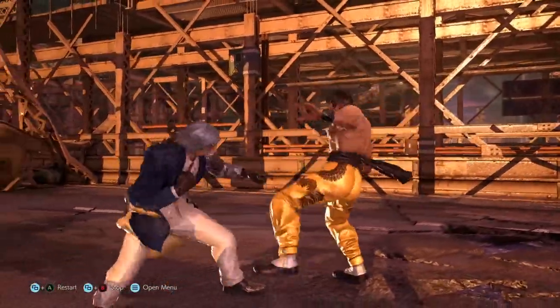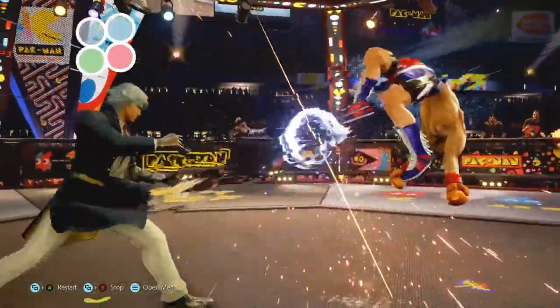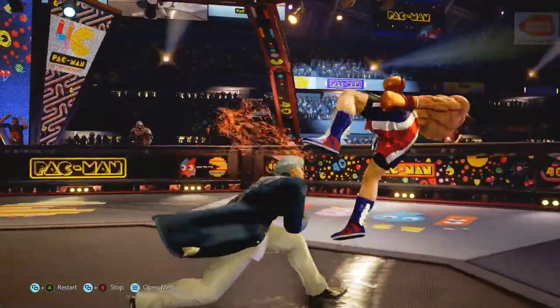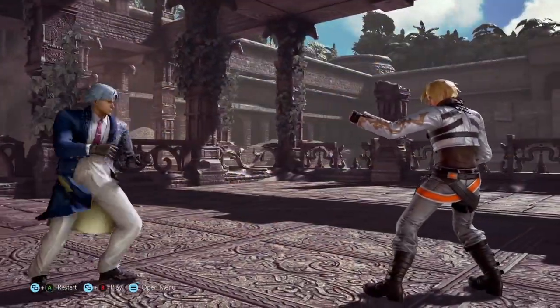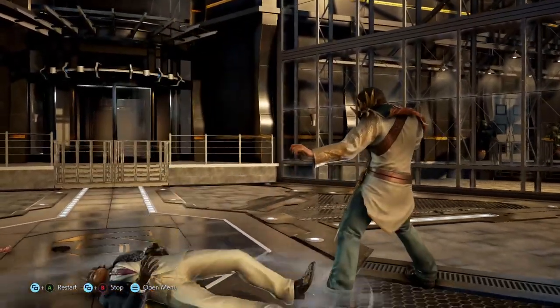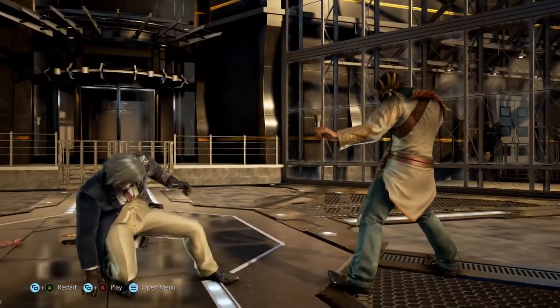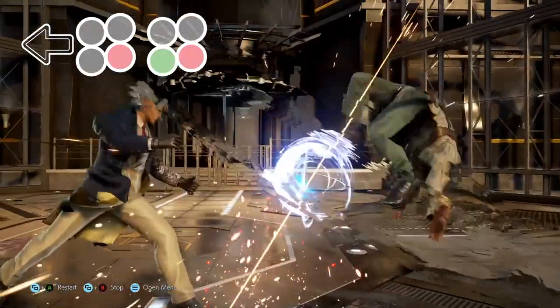The speed at which we recover using back 4, alongside the range and its game changing counter hitting properties, make this a cornerstone of Lee's gameplay. This move cannot be used enough. To increase the tracking nature of back 4, we may hold down 4 and then press 3 to cancel into hitman stance, enhancing our rebuttal opportunities.